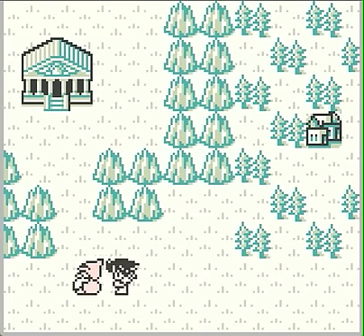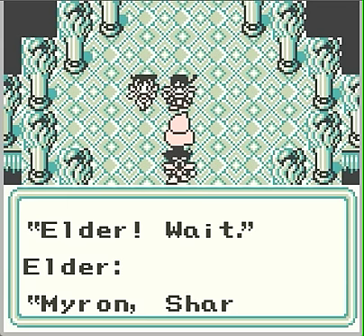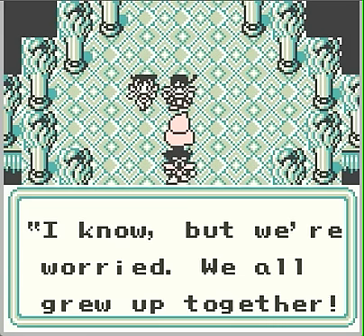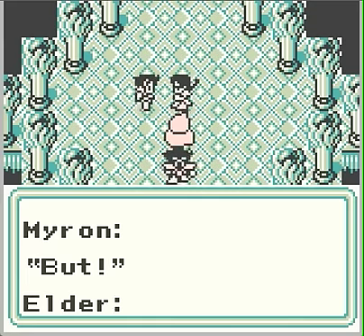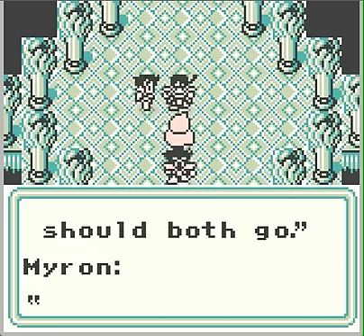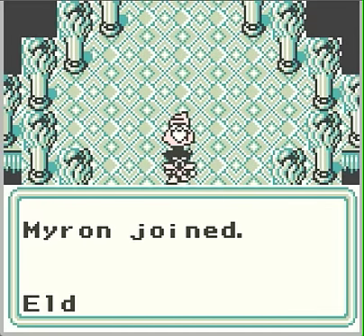Takes a little while before you can actually start controlling your character in this game, which is unlike the other Final Fantasy Legend games. In the first one, you control your character right from the beginning. The Elder says you must not pass — 'I told you not to leave the city.' 'But we're worried.' Sharon's in love. 'I'll guard the city — at least let her go.' We're going to get some new team members. 'You won't regret this. Thank you, Elder.' We now have five people on our team.